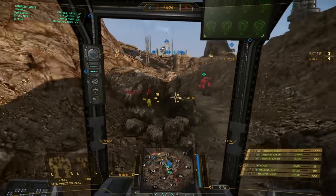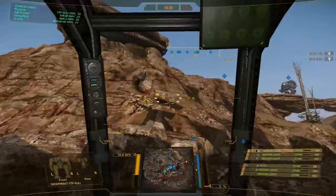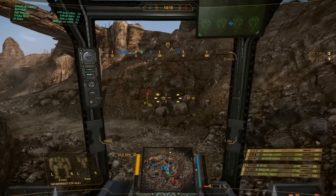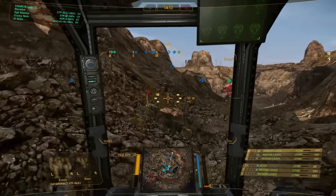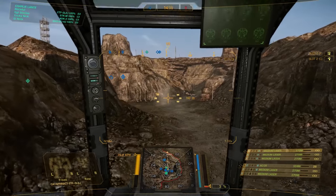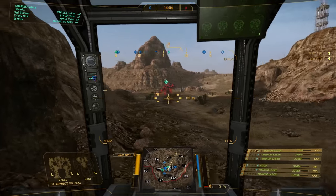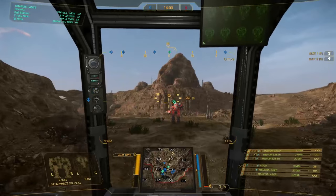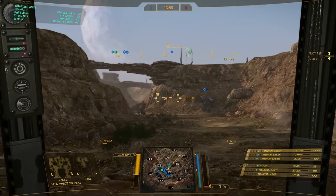I can turn around really quickly — a nice 360 here. It's not super quick since it's still a Cataphract, which is kind of clumsy, but having the MASC really enables a lot of shenanigans and adds a lot to our mobility. Maybe we can even position ourselves behind the enemy if we get a good opportunity and then shoot the AC-20 and the mediums into the back. Of course, I need to make sure nobody is hitting my back at the same time — that would not be good.